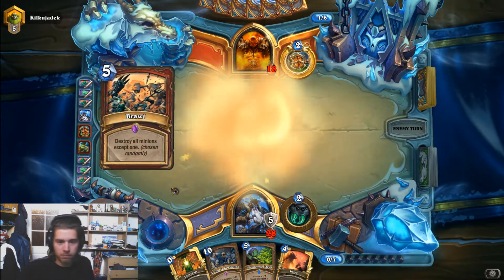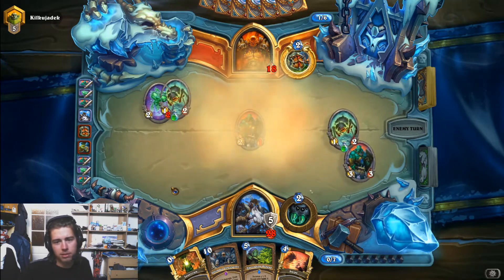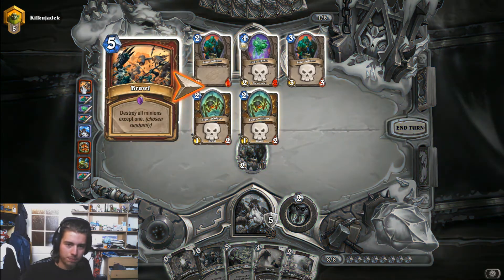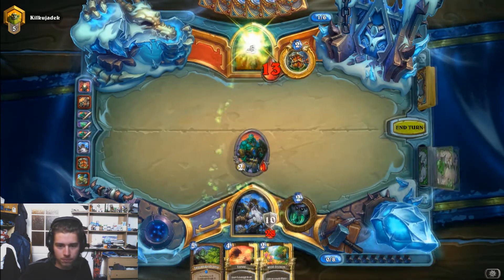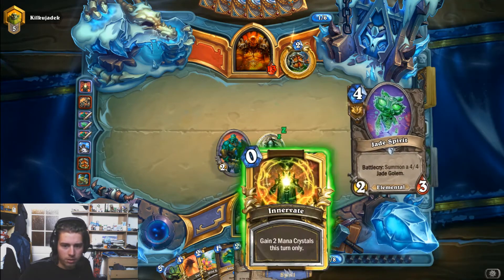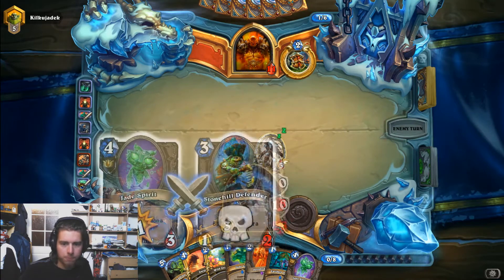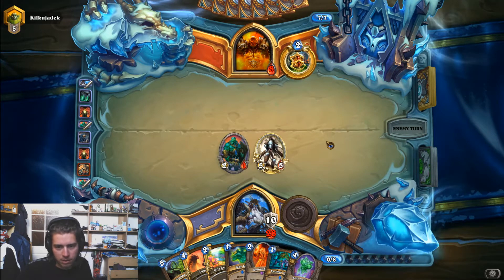Brawling — well that's a choice as well. The worst one, kinda. Whatever, we still got this. So we have 7 on the board, plus this, plus Earthen Scales. Let's innervate out — 3 attack. We are most likely going to finish the game next turn.